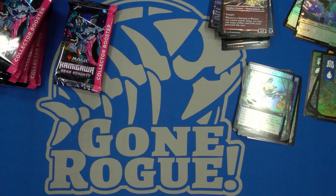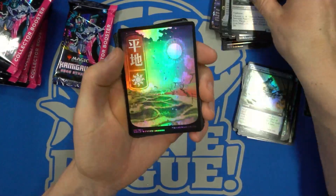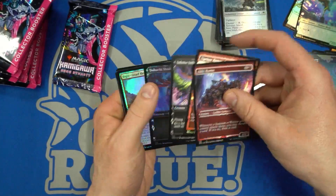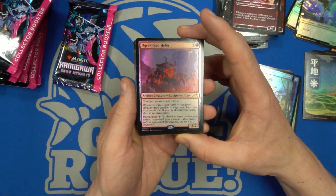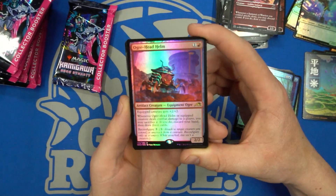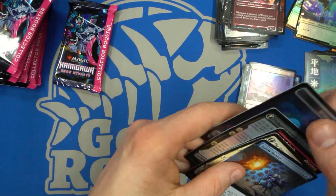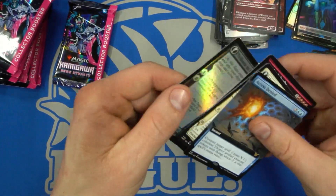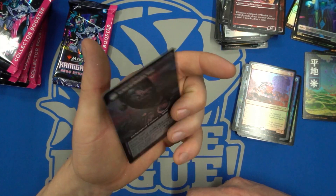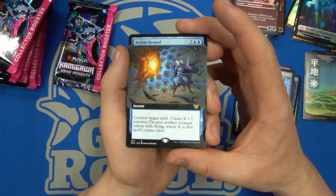Let's get on to the next pack. The land really pops — I really like how that one pops. The first rare is the Ogre-Head Helm — another good card in Limited. This actually did really well when I had it — it's a 2/2 for two, then reconfigures, and you can sacrifice it later to dig for bigger stuff or equip it onto other things. We got some damage out of this pack — good thing most of the damage is just on that Spirit. Then we have Tribute to Horobi — each opponent creates a rat, then it enters as a 3/3 and you gain control of all the rats you created. Access Denied — counter target spell and create X 1/1 Thopters where X is the spell's mana value. Pretty cool spell.